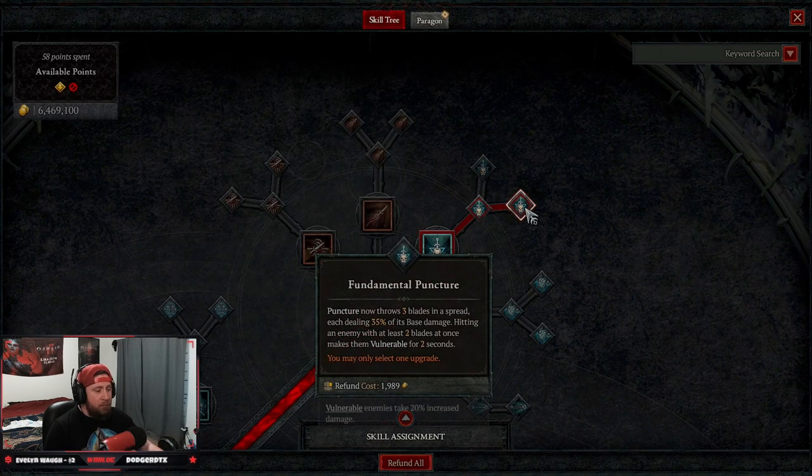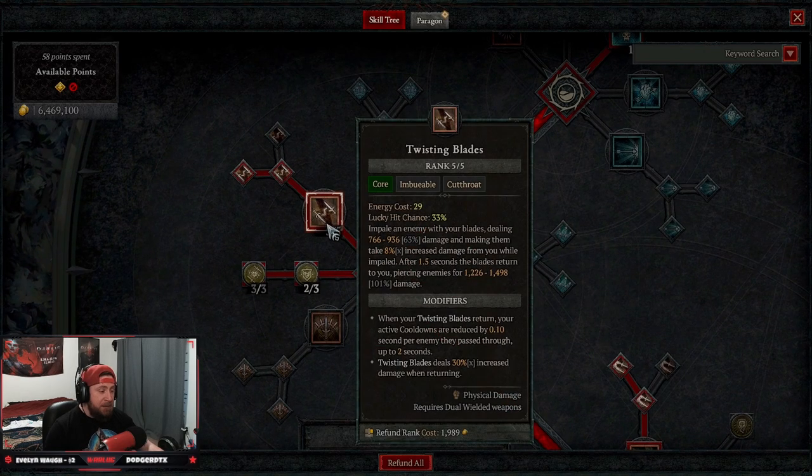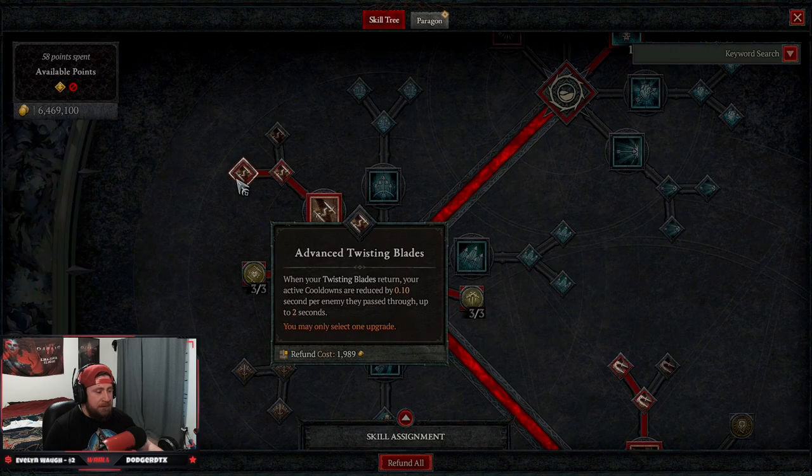We're taking Puncture all the way into Fundamental Puncture so we can throw three blades, which gives us maximum opportunities to make multiple enemies vulnerable at the same time after two throws. Then we come down to Twisting Blades, which is our main skill. We're maxing this out all the way up to Advanced Twisting Blades.